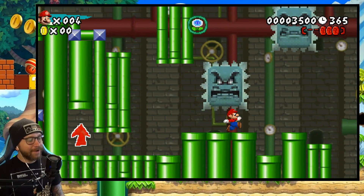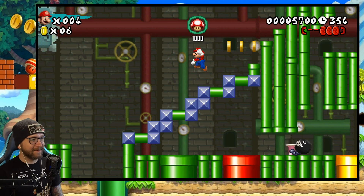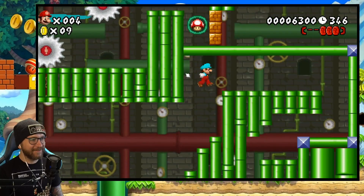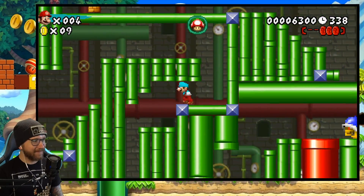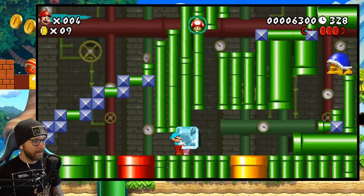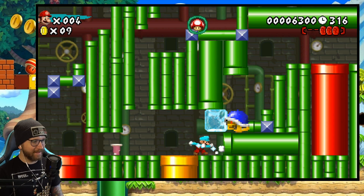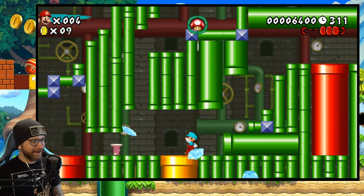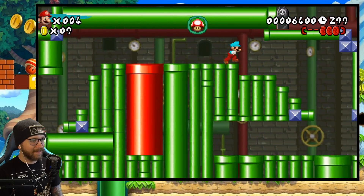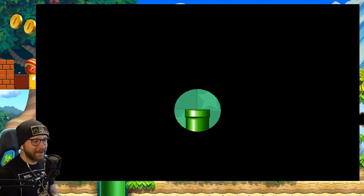Oh no — I forgot about the Thwomps! He took my penguin suit! Wait, we got the backup ice flower. Beautiful. At least not all is lost — we can deal with just having the ice flower, sliding around. Die, Buzzy Beetle. Two more pink coins to get. The big pipes aren't actual pipes, I don't think we need to try to go in those. But these pipes we can — there we go, we found one we can go in.